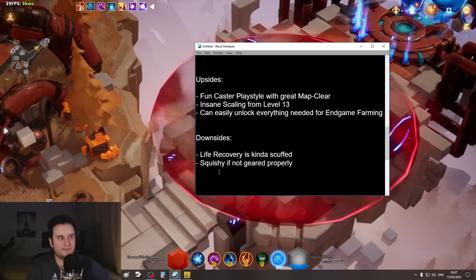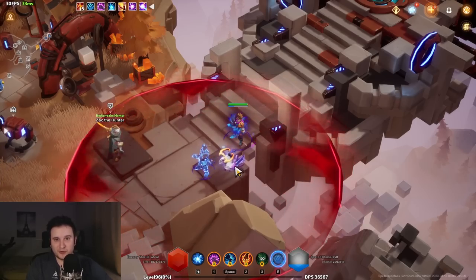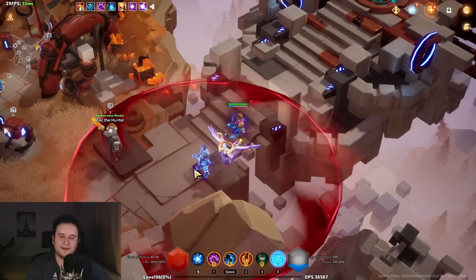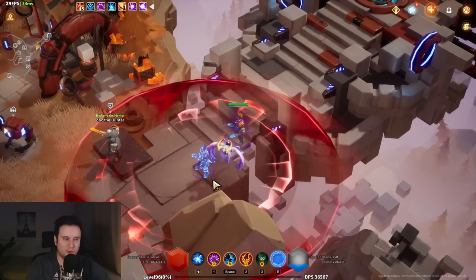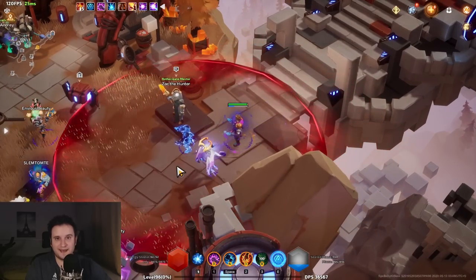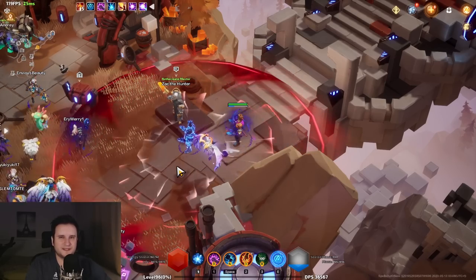We're talking about end-game weaknesses — you won't really feel them during the first 10-20 hours of gameplay. I'm really enjoying my time right now. The league mechanic is super fun — I'll talk about it in another video. We're also going to talk about how to make easy currency this league. If this is your first time exposed to Torchlight, don't worry — I'll tell you how to make currency and get into proper end-game items soon. See you next time.